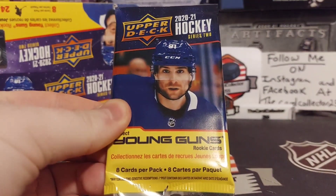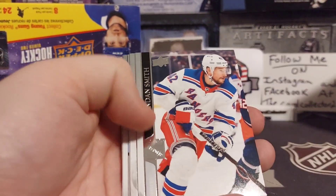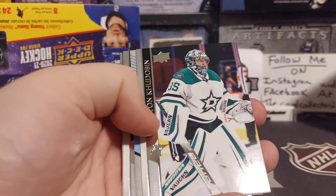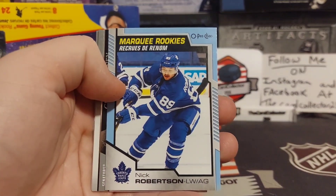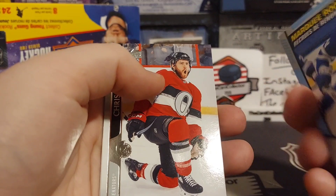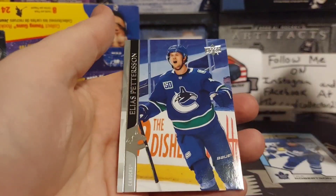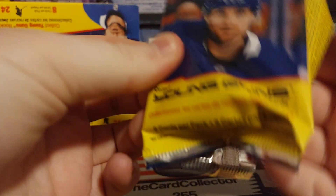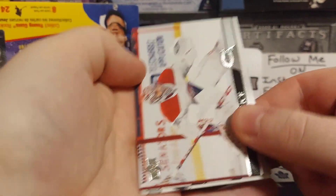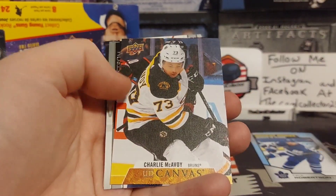All right, here we are, first pack. We got Andrei Vasilevsky, Baska, Nick Robertson is our first rookie — blue, it's cool, matches the jersey. Next pack we got a K-price canvas of Charlie McAvoy.